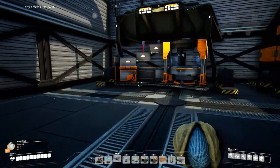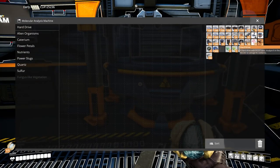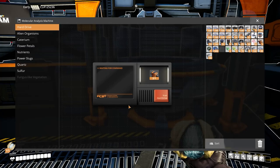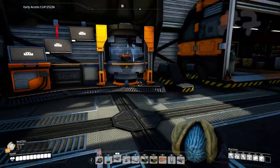I highly suggest you go explore and get a few hard drives early on, as recipes scale to your tier level in the hub. This will make it easier to get more useful recipes earlier on.